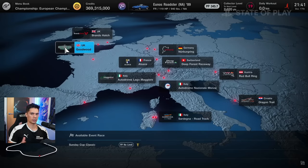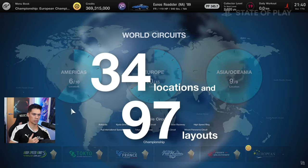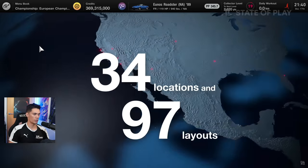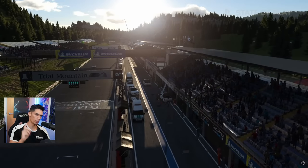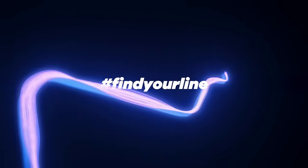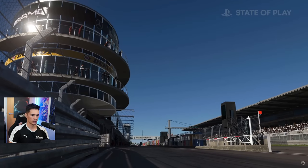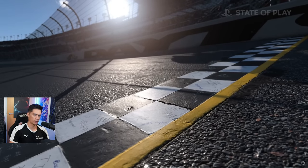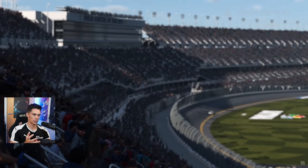In terms of the tracks, we have 34 locations and 97 configurations or layouts. We did not get confirmation of Apricot Hill, which we were kind of expecting because of the 'find your line' teaser. But we did get a lot of juicy gameplay — High Speed Ring, Daytona, and Trial Mountain in this trailer.